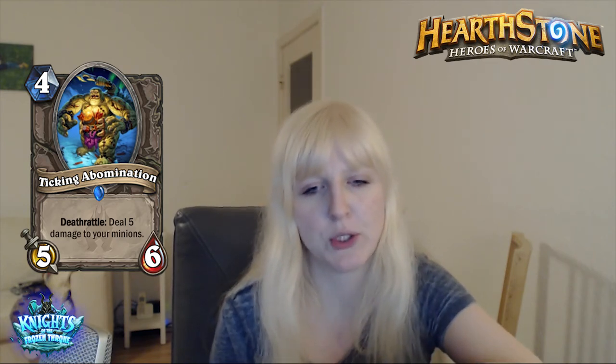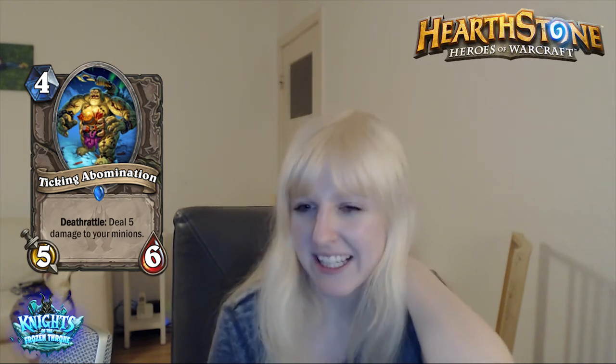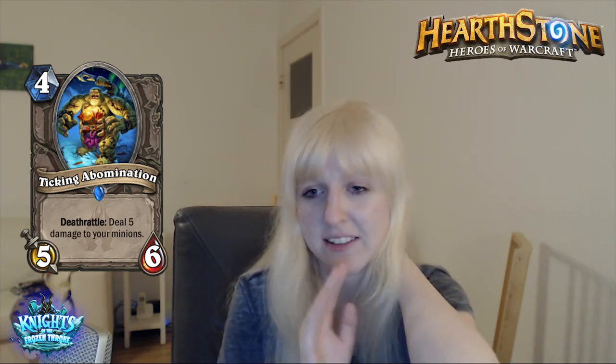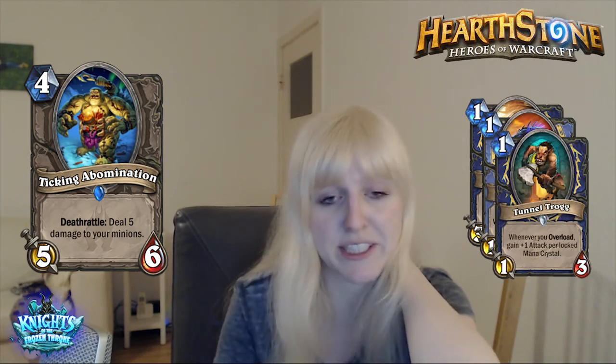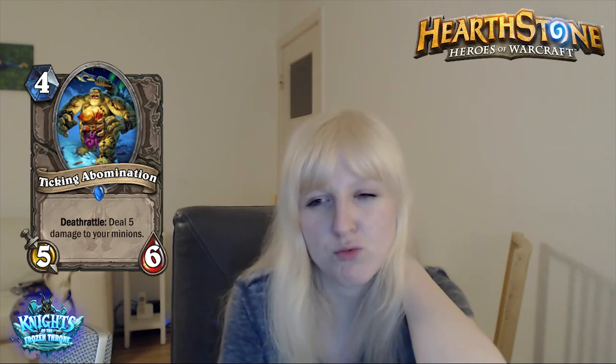Next card is Ticking Abomination. It's a 4 mana 5/6 deathrattle — deal 5 damage to your minions. Well, this looks pretty bad. I really thought about this card and really thought about what kind of advantage could be hidden in there. What kind of hidden gem might this be? And I really can't think of too much. There was Hungry Dragon which summoned a 1-drop for your opponent and wasn't played, because the 1-drop might be a really good one and destroy you. Deal 5 damage to your minions seems like a really big disadvantage. I actually can't really see any good use. If it had Taunt, you could say it's an anti-aggressive tool. But maybe we'll see other cards, and maybe I'm missing something.